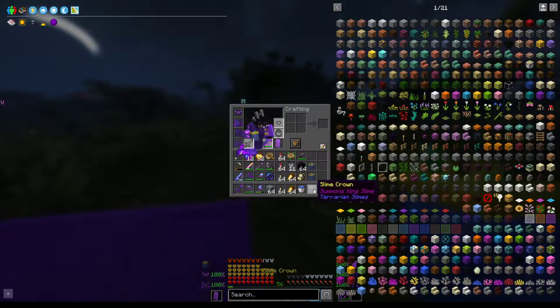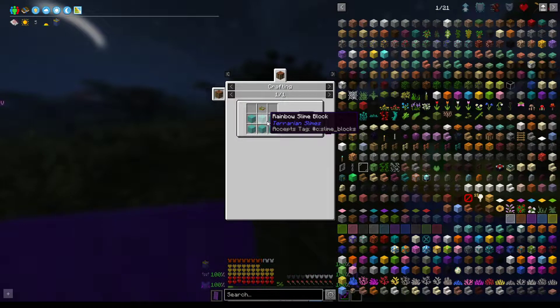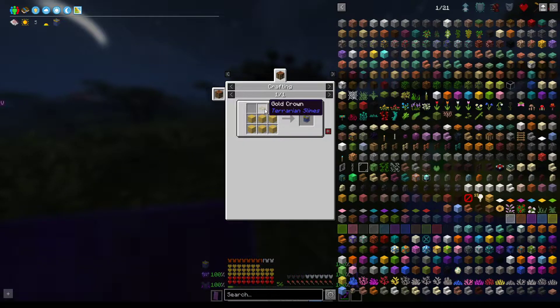We got some slime crowns. They're made from a slime box and then a crown — currently super easy to make because it's just gold.